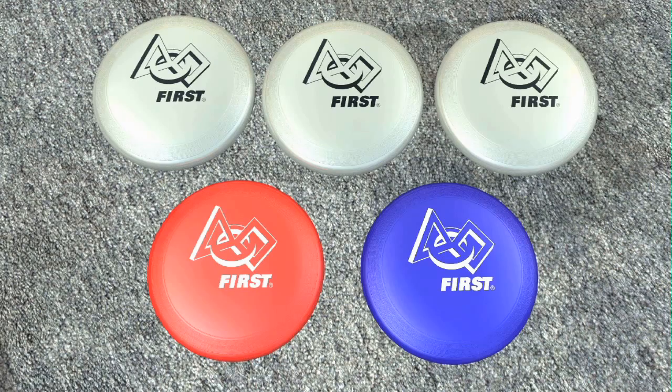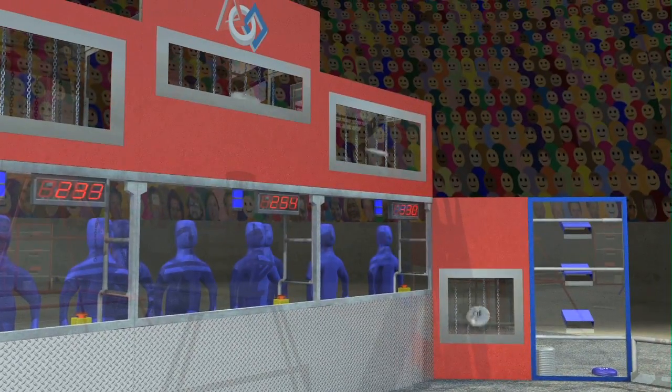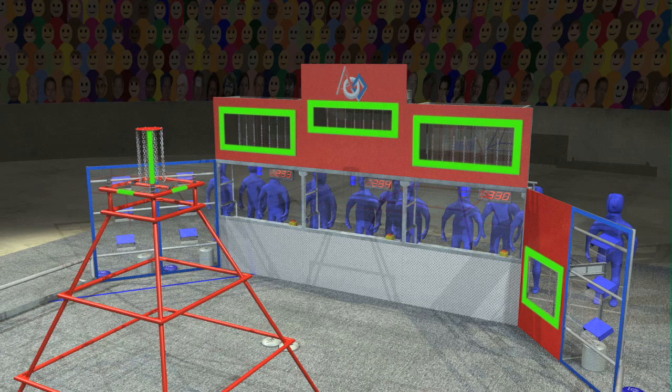Ultimate Ascent is played with standard flying discs of three different colors. The objective is to score as many discs as possible in the goals at the far end of the field. The harder the goal is to hit, the more points it's worth. Robots can track the reflective vision targets around each goal, allowing them to target goals from anywhere on the field.